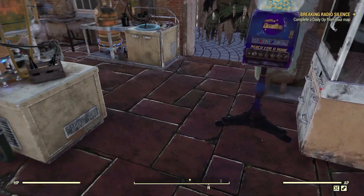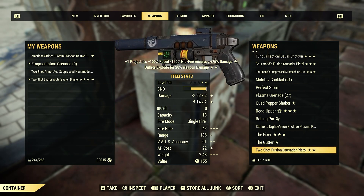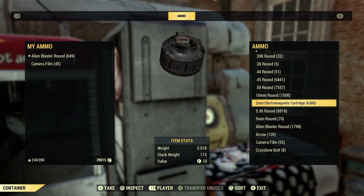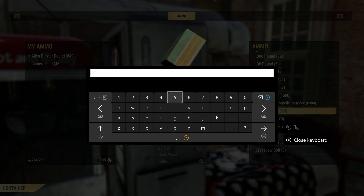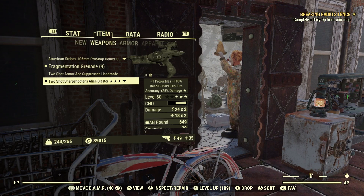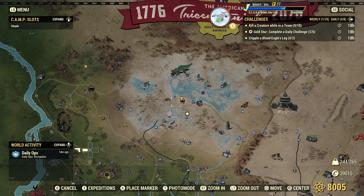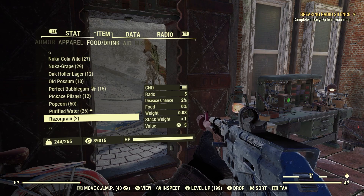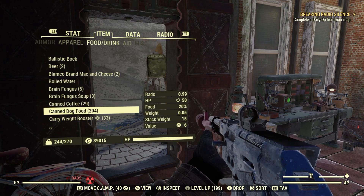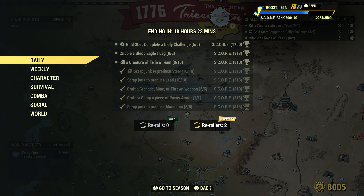Let's grab a weapon we can cripple with — let's grab this handmade. Let's get some 5.56 ammo — just grab 20. There we go. Let's get something to eat and drink, the character's not doing too well. How about some dog food? All right. Cripple Blood Eagle's leg, 2. There are many spots for Blood Eagles — we're basically looking for that icon on the map.